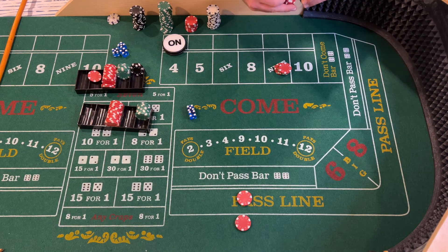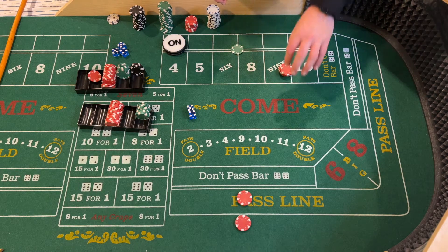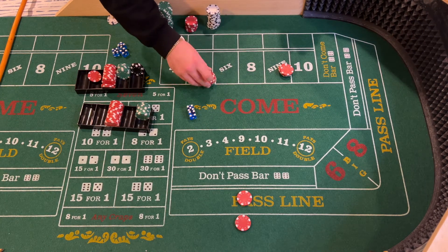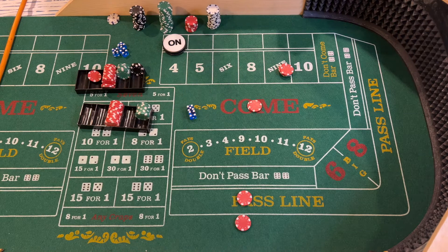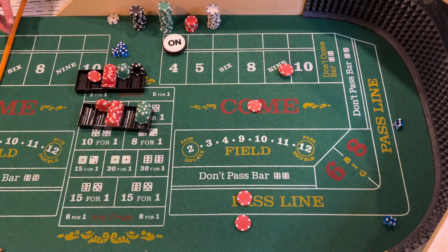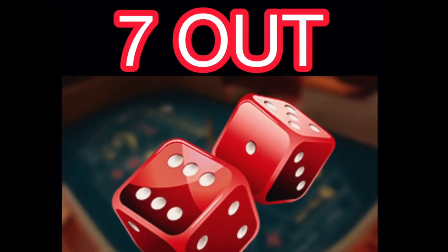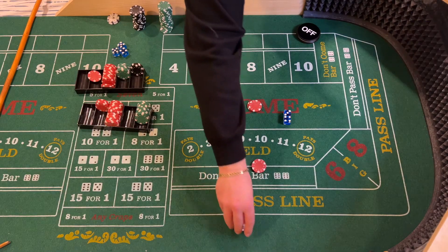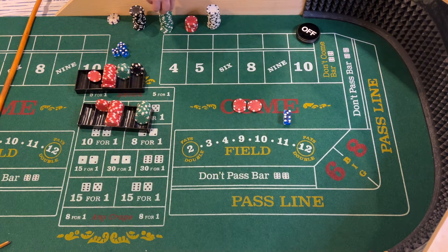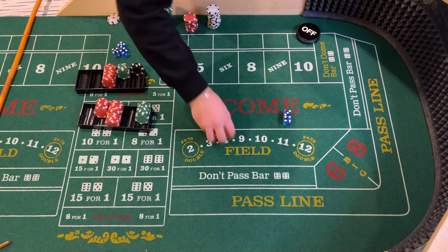We get one to one here and two pays three — sixty dollars — and we go back with the forty dollars. Now if you told the dealer 'off and on' they would just pay you the eighty dollars, doing the math quickly in their head. We need a ten-dollar come bet and rack the rest. Seven — seven out. We lose these bets, but we do get paid in the come for ten dollars. Let's get another shooter going.